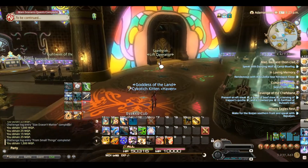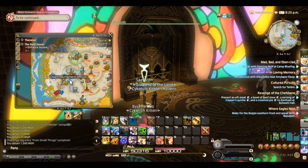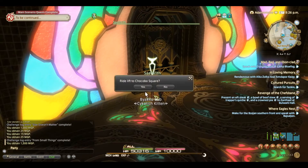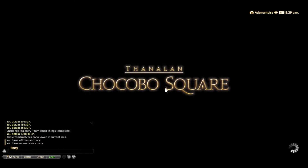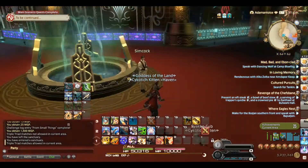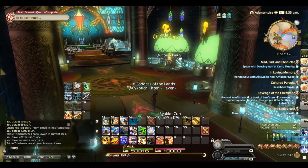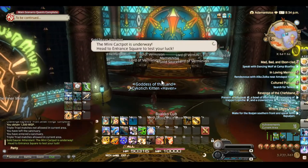If you come over here there's the lift operator hanging out — we are in the southwest corner of the square. He'll take you downstairs for free. The Chocobo races are down here as well for when you want to get into that. If you're interested in Chocobo races you would go forward; for Verminion we're going to come this way. There are two more mini-games down here that you can use for the previous achievement, but they are much more difficult than Cuff-a-Cur.